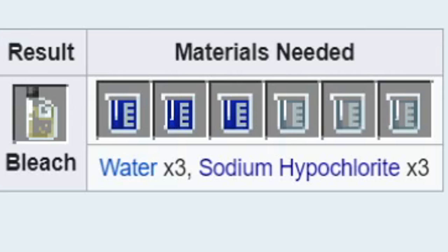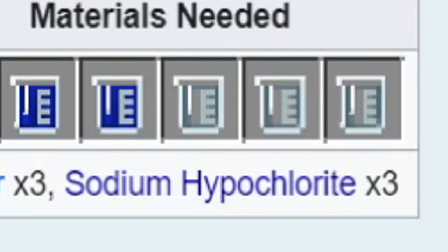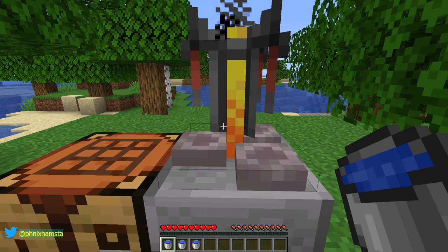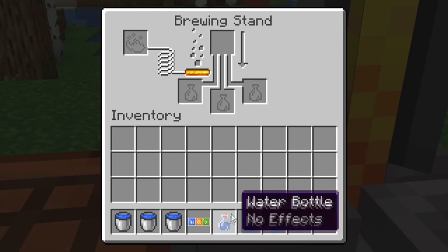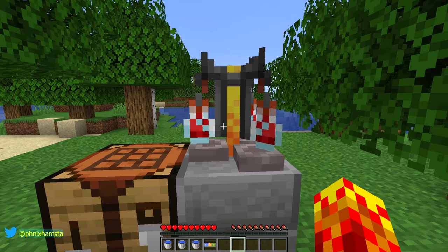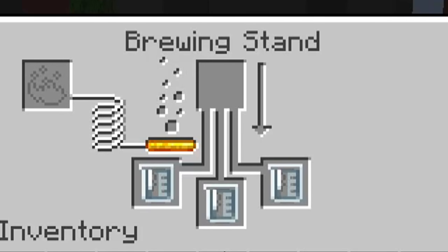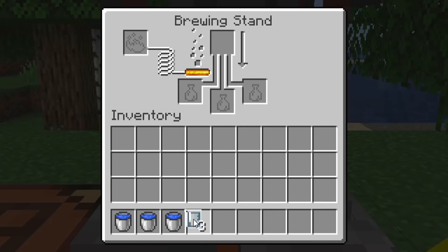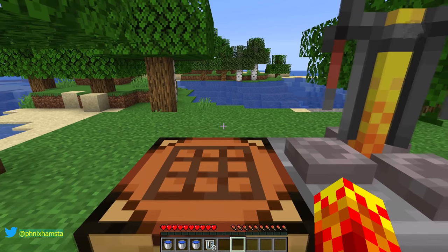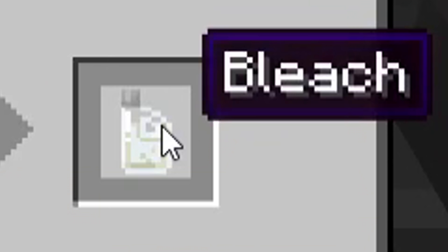So let's craft it with three water and three sodium hypochlorite — one of which is in the game, one of which doesn't exist. So we'll get our three water. Sodium hypochlorite — if you don't know what that is, we'll just use a brewing stand here. Blaze powder goes in there, we need to fill this up. Got our water bottles, we'll place these in there. Looking good, we'll just plop this in here and we wait. This is gonna take some time. Oh hey look, we have our sodium hypochlorite right here. So we now have all that we need to make this work — three water and sodium hypochlorite to make bleach.